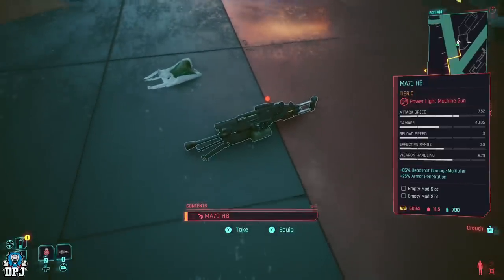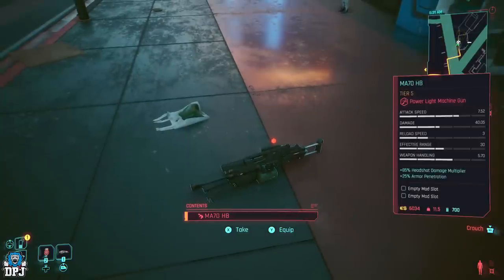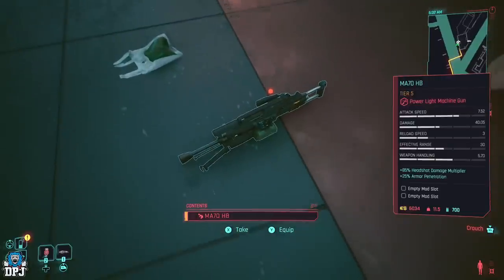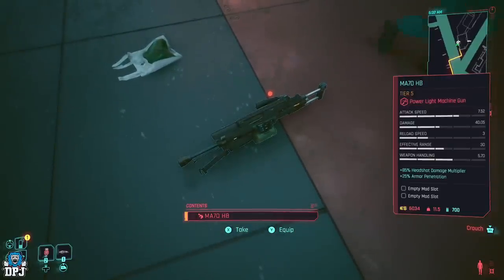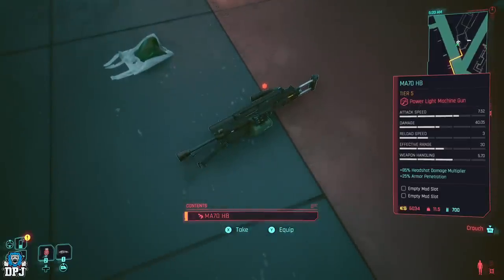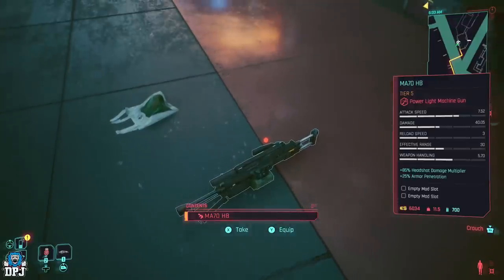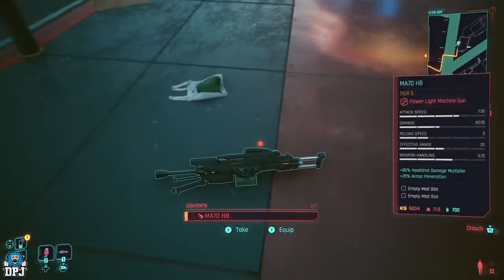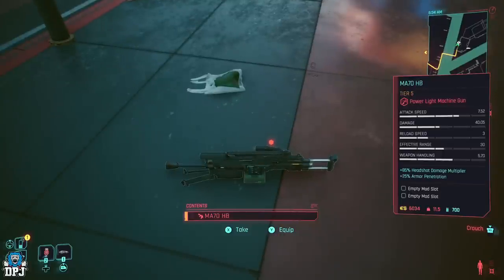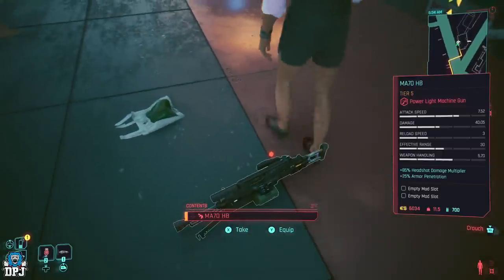Once the item is on the floor, hover above it and press whatever button brings up the menu on your platform — on Xbox we call it the back button; on PlayStation that'll be something similar. You also have to press the take button at the same time — on Xbox that's X, on PlayStation it'll be square. You have to time it perfectly or it won't work.